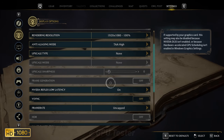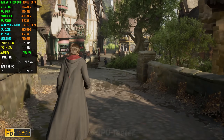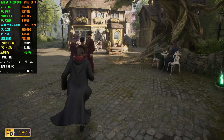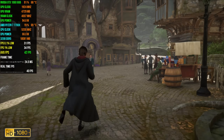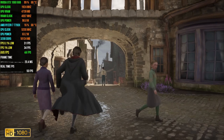We're gonna be playing this game at 1080p using the medium quality settings. In Hogwarts Legacy, we get an average FPS of 44 with 1% lows coming in at 34. That means for 99% of the time, your FPS is gonna stay above 34.